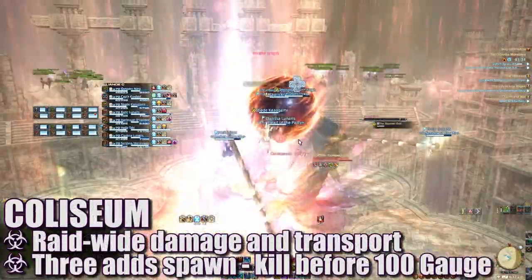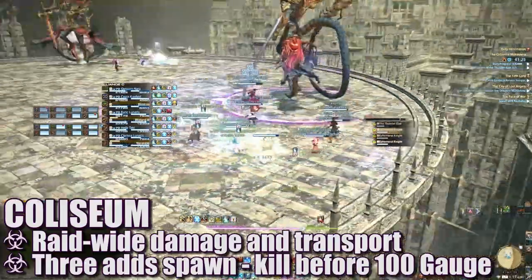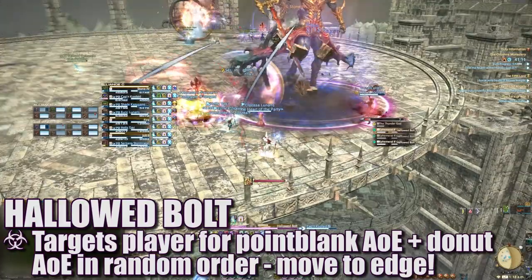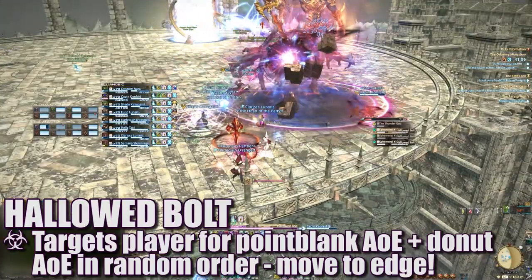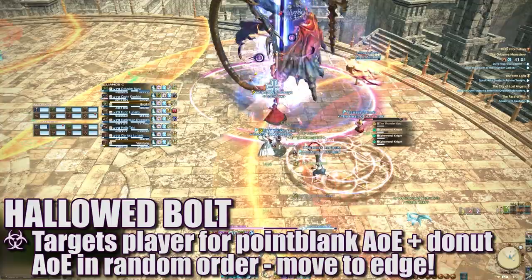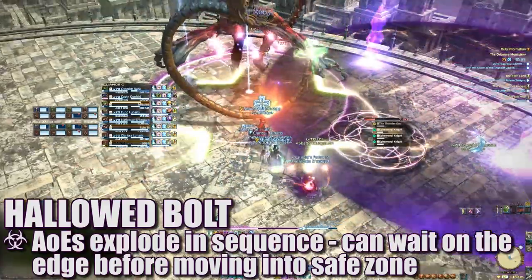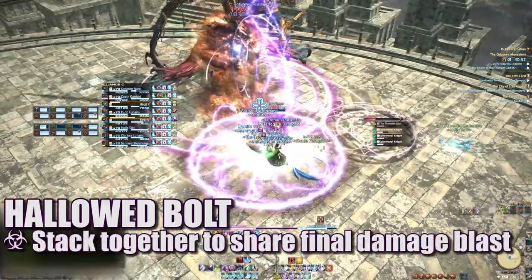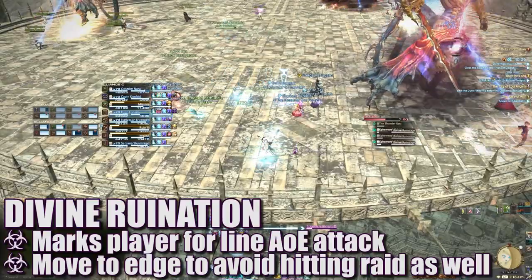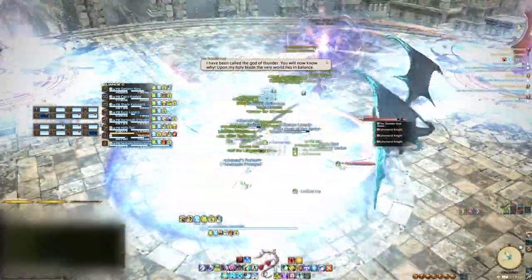Eventually the boss will cast Colosseum and disappear, transporting players to another platform where they'll face three knight adds. Orlando is channeling his swordplay gauge and you'll have until he reaches 100 to destroy the adds — have each alliance pick up and burn down one add. Hollowed Boat will mark a random player with an orange marker; this player will drop a point-blank AoE and a donut AoE in sequence in random order. The affected player should move to the edge of the platform to minimize impact, while other players stand near the edge of the first AoE to quickly move into the next safe zone. Immediately after, a player will be marked for stacking and the alliance should share the incoming damage. Divine Ruination marks a player with a purple marker and tether, eventually targeting them with a long column AoE — move this to the edge away from the alliance. These add mechanics will repeat until the adds are destroyed.